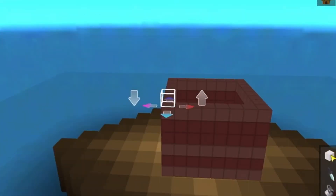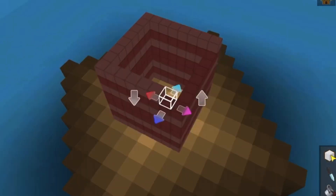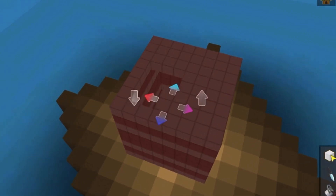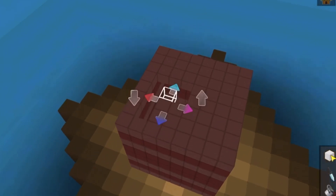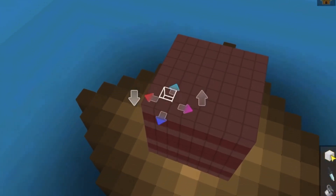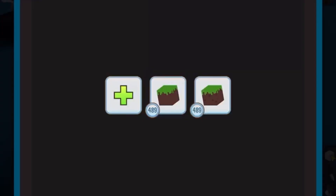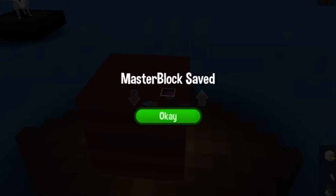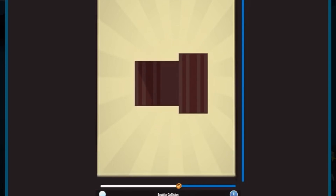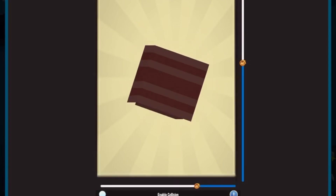So close to being done! I'm filling in the top — only a few blocks left, so I won't speed this part up. When I'm playing Minecraft and building a house, it's always so satisfying to fill in the last few blocks. I'm going to quickly save that — bada boom, a master block saved! Now I'm going to make a bunch of them. I kind of wish it would show the whole block, but I think it looks really cool.